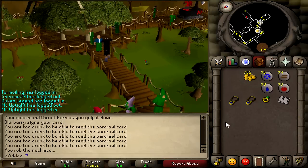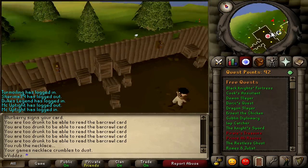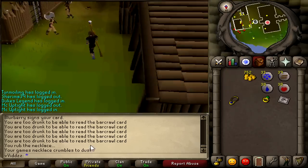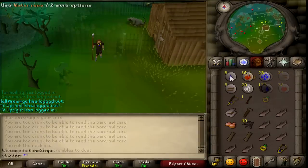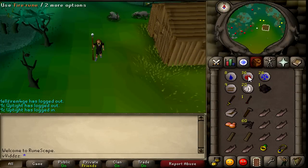Once you've done that, head back to the Barbarian Outpost and speak to the guard again. Once you speak to him, he will allow you into the Barbarian Outpost, which you will need access to for the quest.